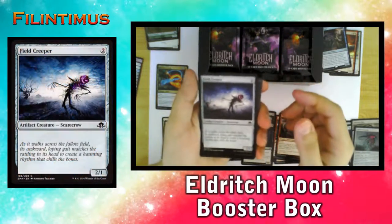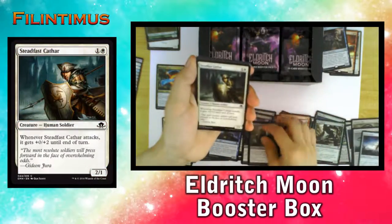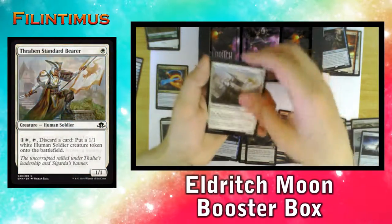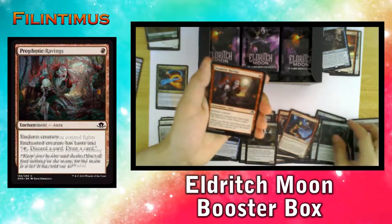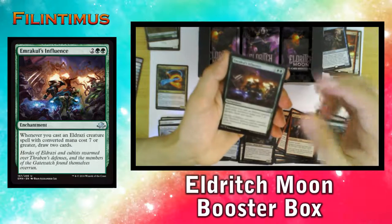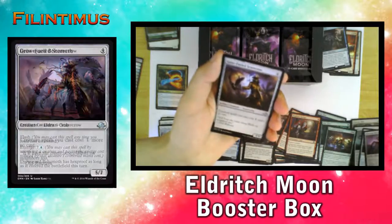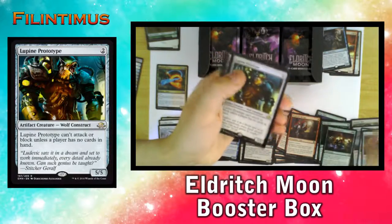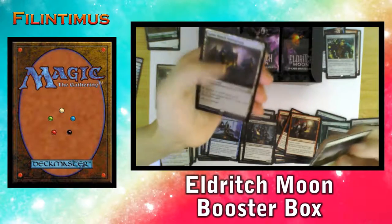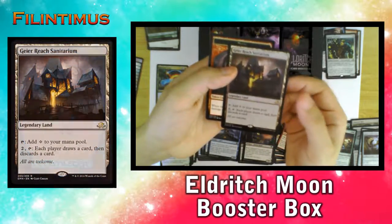We have a Field Creeper, Fogwalker, Wailing Ghoul, Steadfast Cathar, Bold Impaler, Fraven Standard Bearer, Prey Upon, Prophetic Ravings, Midnight Scavengers, Emrakul's Influence, Drownyard Behemoth, Geist-Fueled Scarecrow, a Lupine Prototype. Plains, and we have another rare — a Legendary Land, a Kaio Reach Sanitarium.